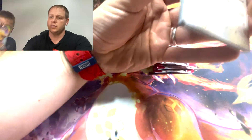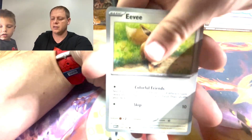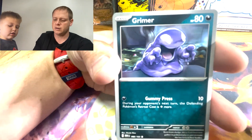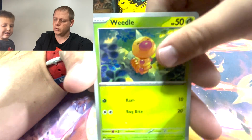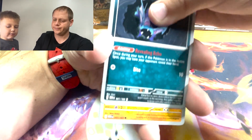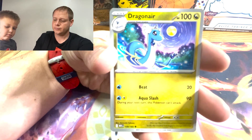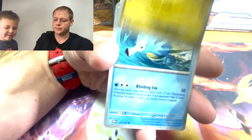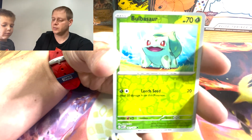These are Secrets of the Jungle packs. Let's rock and roll. Eevee into a Grimer. I want a Dragonair — Zubat, Primeape, Dragonair! Into a Ceodra, into a Bulbasaur, into a Kabutops.